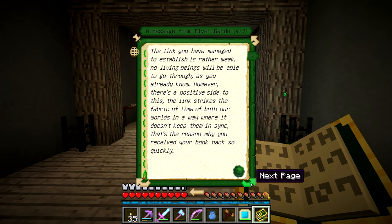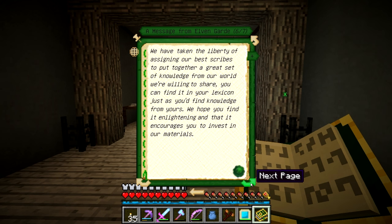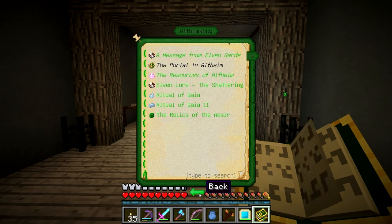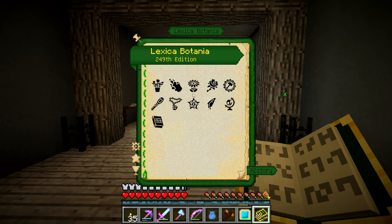However there is a positive side - the link strikes the fabric of time when it comes to mana and other magical energies. Worry not about the portal closing on our end. We have taken the liberty of assigning our best scribes. Last but not least, do keep in mind that if you decide to send something we have not vouched to trade for, we will assume it as a gift and keep it!